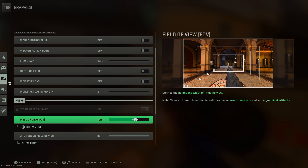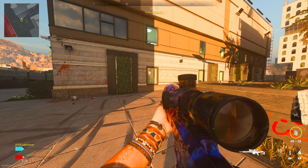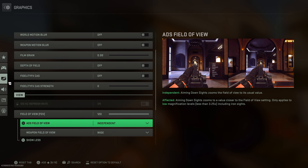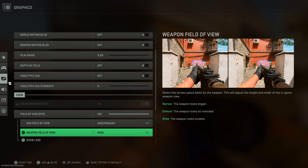Most people will not go past 100. 100 to 103 is what most people normally use. However, the more I can see, the faster I will be because I can react quicker. So I will be using 120. At 120 field of view, you can see the difference between 60 and 120. For ADS field of view and weapon field of view, make sure this is independent and wide — it doesn't matter what your field of view is.